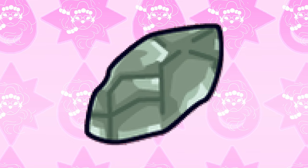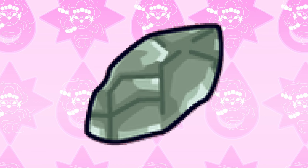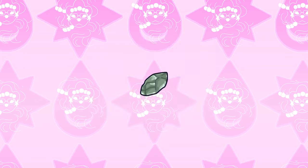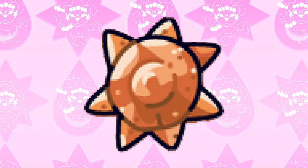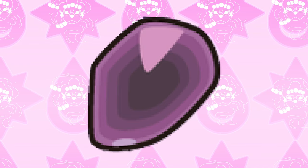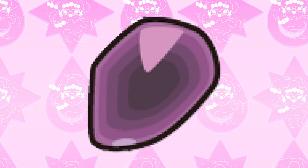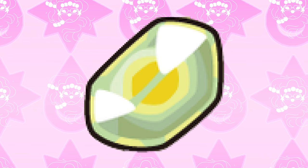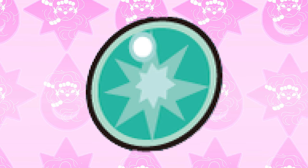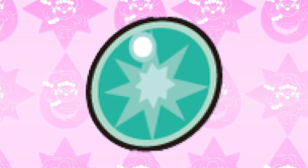Moon stones are formed from the energy from the moon. Every night, moon infinity energy fills the air, but it isn't a whole lot unless it's a full moon — then the energy is plentiful everywhere. Sun stones are formed from sun infinity energy, which gets created during the day and is affected by sunlight. This explains why mostly plant-based Pokemon evolve from this stone. When the day ends and night begins, dusk stones are created — also in dark places like caves — so it's basically darkness infinity energy. Contrary to those, shiny stones form in very bright places like the sky. And finally, dawn stones are created during the morning as the sun begins to rise, forming in little morning sunspots.